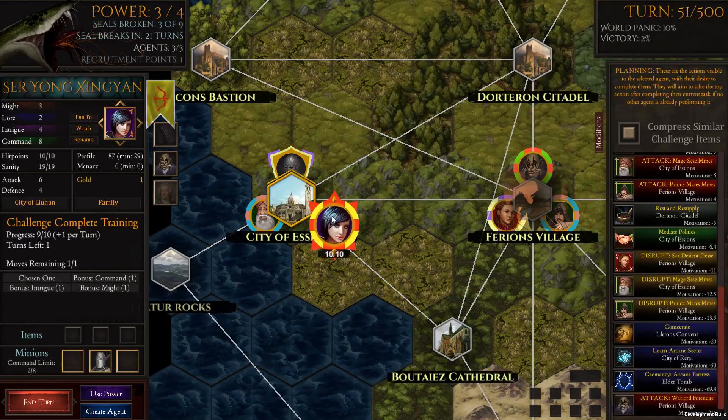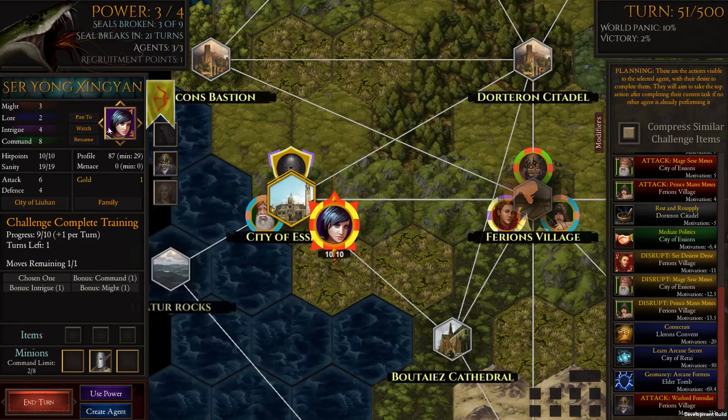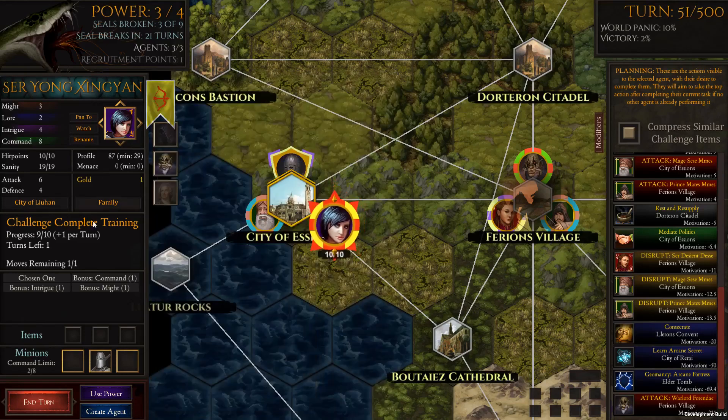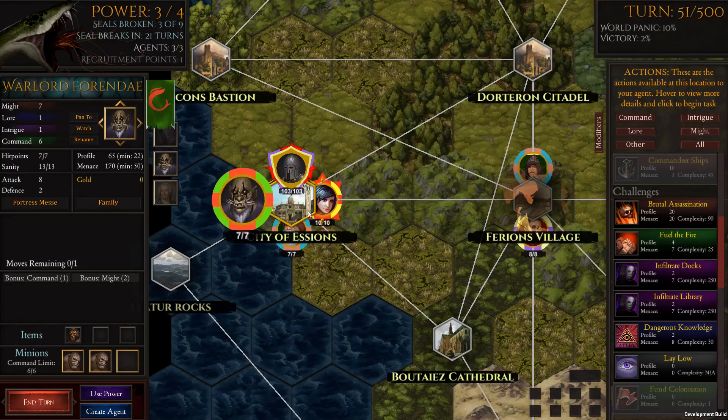We're going to have combat with her, so we'll have to get through this knight who's got five hit points, four attack and two defense, plus her with six attack. She's currently level four, and this is why I'm thinking now's the time to get rid of her — she's just gone up to another level and is trying to complete even more training, one more turn before she does. So let's move in before she gets any stronger.